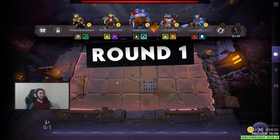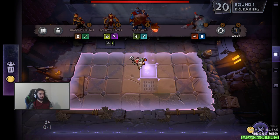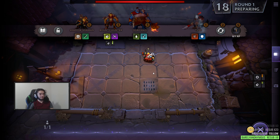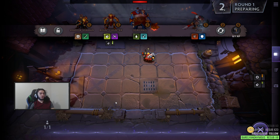Auto Chess is basically a game where you pick units and deploy them on a battlefield and they will automatically fight. It is based off of a Warcraft 3 custom game. There's a lot of different types of these custom games on Warcraft 3. Dota 2 kind of popularized it with the form of Auto Chess, and then on Steam there's now a free one called Dota Underlords.